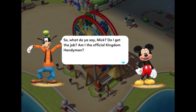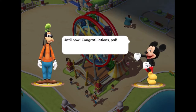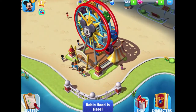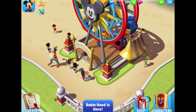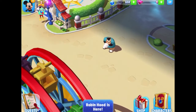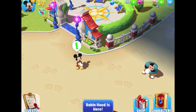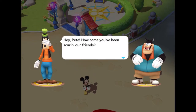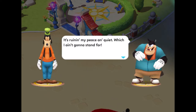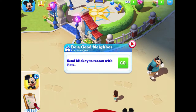We can now see that with an attraction going, there are guests around the Fun Wheel. There's Pete looking like he's plotting something, and here's Mickey who obviously has another job for us. Goofy's talking to Pete — Pete is mad everyone's ruining his peace and quiet, and Mickey will have a nice peaceful talk with him, trying to reason with Pete.